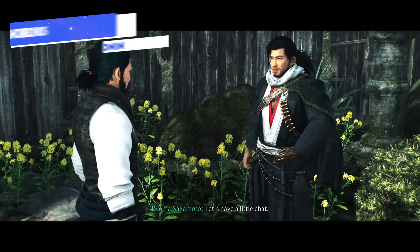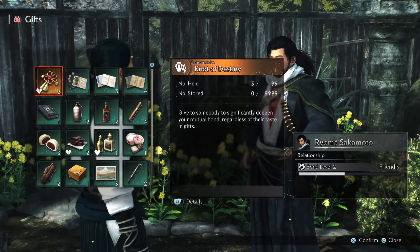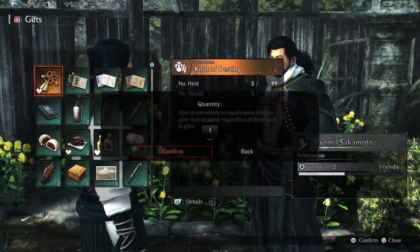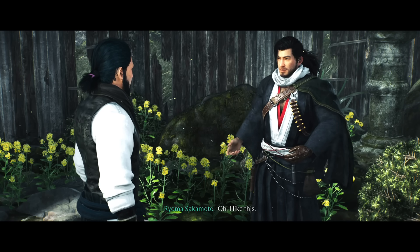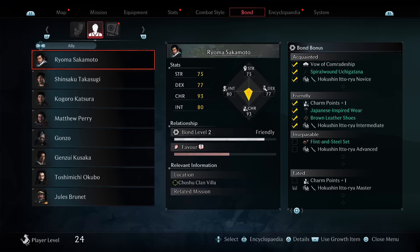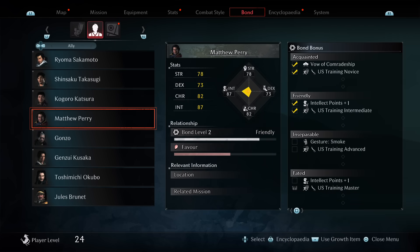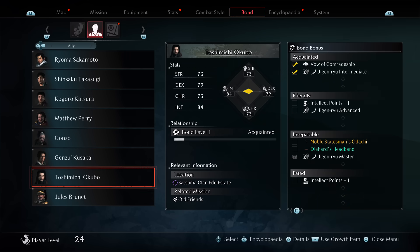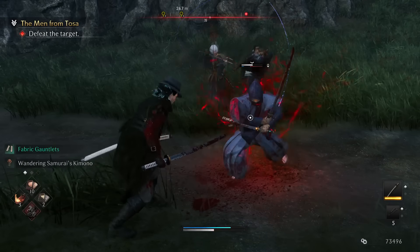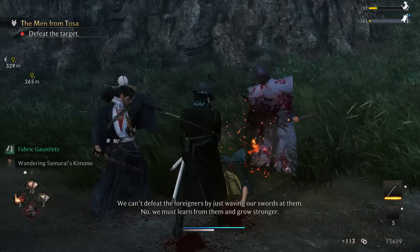That leads into the next point: don't ignore your ally bonds. Your allies can bond with you, and by doing so you'll get those combat styles as mentioned, plus additional effects — in some cases unique equipment specific to that character. Each ally gives you different upgrades, which you can see in your bond menu on the ally screen, including their stats and weaponry if they join you on missions. The higher your ally bond, the more effective they'll be in those scenarios, and you unlock different bond bonuses for reaching different levels.